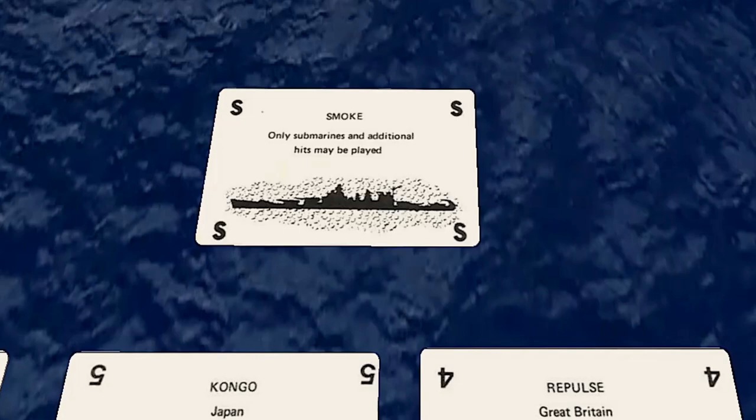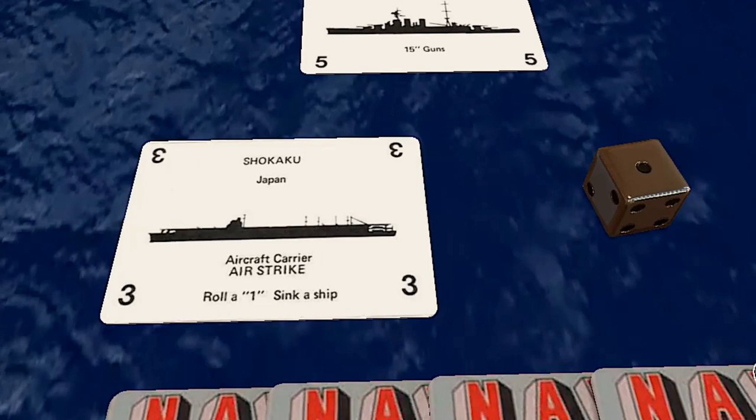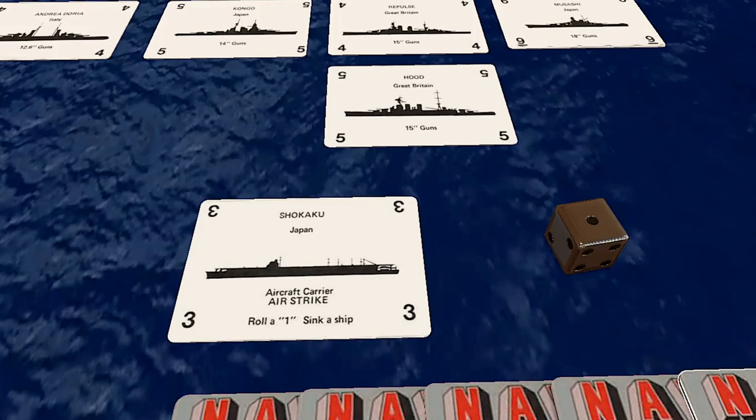Aircraft carriers can be used for airstrikes. If a player owns an aircraft carrier, they can perform an airstrike — this action is in place of a normal draw and discard sequence. Each carrier can be used against the same ship or different ones, but the airstrikes must be declared before any rolls are made. Announce a target and roll the six-sided die. If a one is rolled, the target is sunk; any other number has no effect.